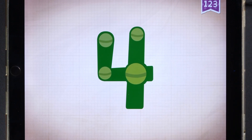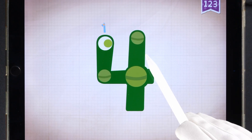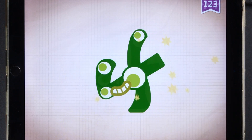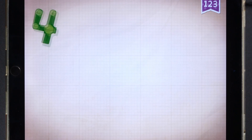Two plus two equals four. Touch the monster's eyes to wake it up. One, two, three, four. Yay! Four!